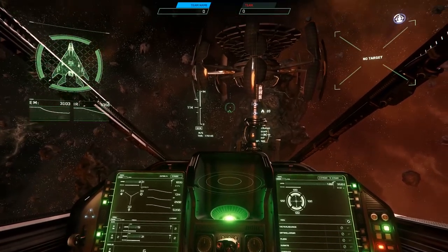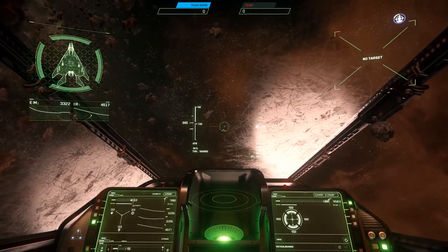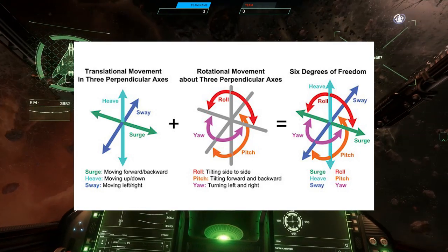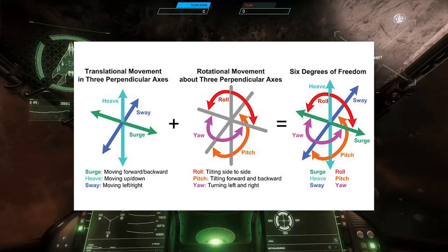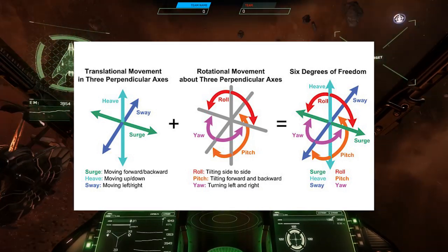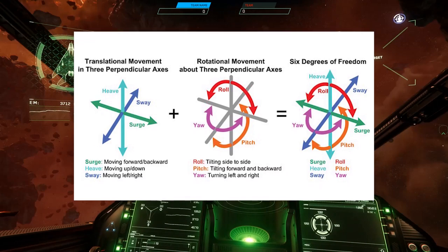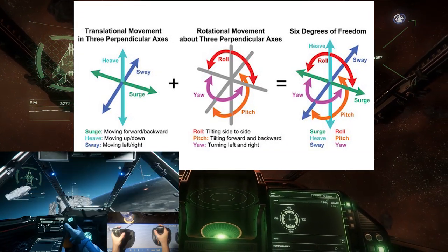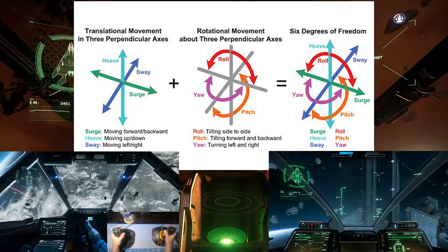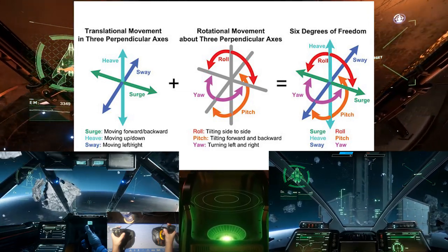Before we go into the options available to you, let's start off with how flight in a space sim works. Most modern space combat sims will give you a full six degrees of freedom, meaning you can move and rotate freely in any direction. The six degrees of freedom are broken down into rotational and translational axes. The rotational axes are pitch, roll, and yaw, while the translational axes are strafe up-down, strafe left-right, and strafe forward-back, also known as throttle.